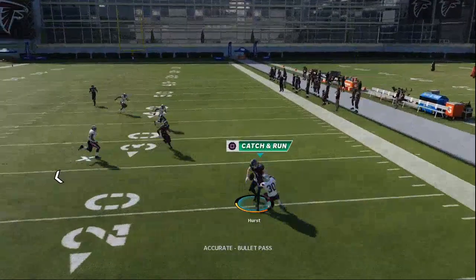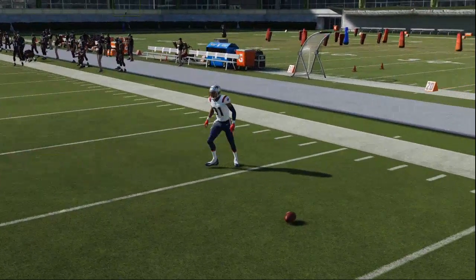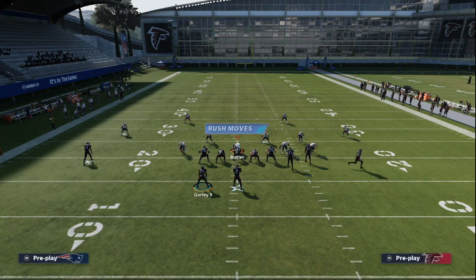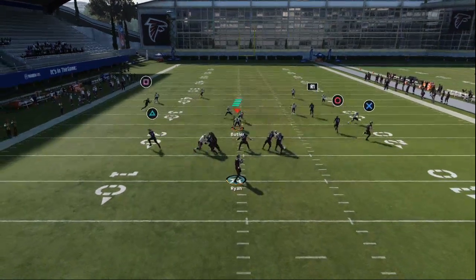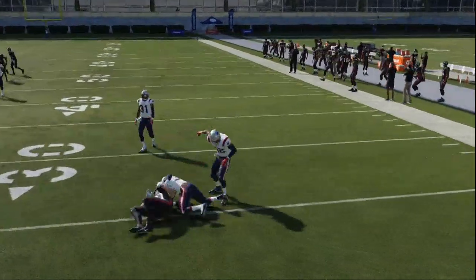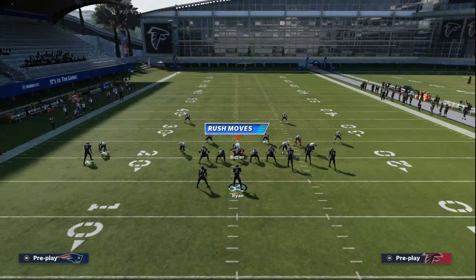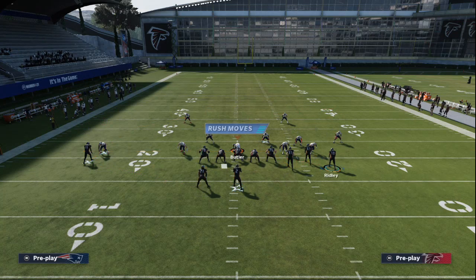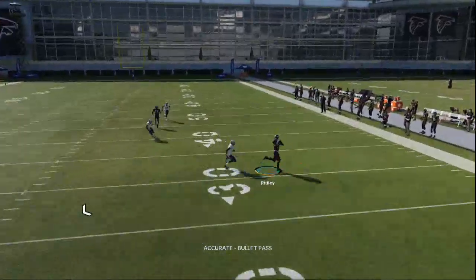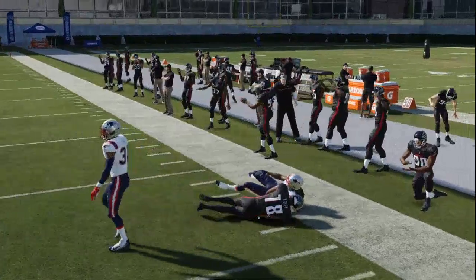Against zone, I'll show you what this looks like. If they run cover four, Calvin Ridley creates a flood on the right side of the field — you just pick one of the routes. You'll see we're going to pick the flat route for a quick five yards. I also really like to drag tight ends this year — it works really well against both man and zone. You can see the sail route and sea route beating man-to-man to the outside, giving you different reads against different coverages.